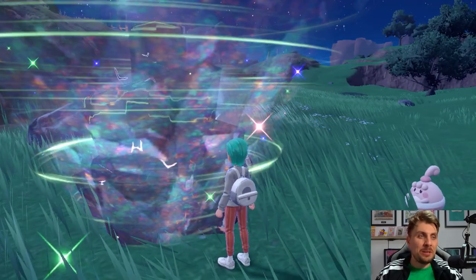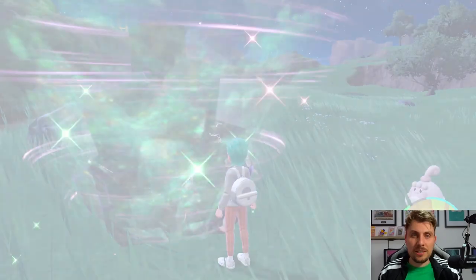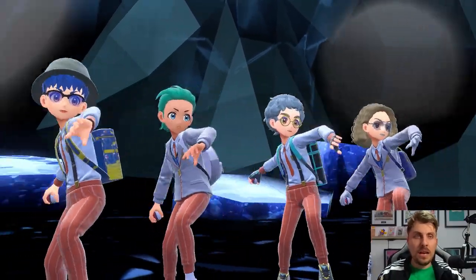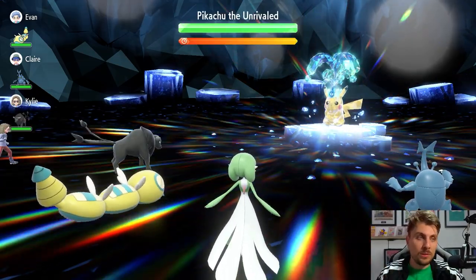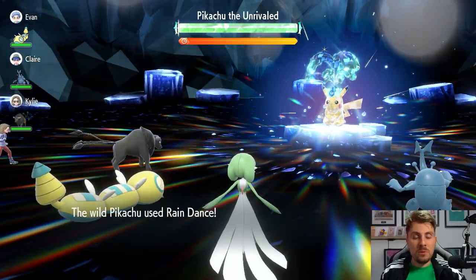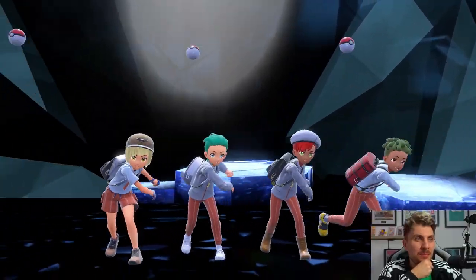Rather than explain it, I'm going to go into the raid to show how it works — though there is a caveat. You're going to need a partnering NPC Pokemon of Arbolivia so it can set up Grassy Terrain for your Grassy Seed to activate. If you enter the raid and don't have an Arbolivia as a partner, just run and re-enter until you do get it — it's essential for Gardevoir to operate. Here we haven't got Arbolivia yet, and you can see the Trace ability activating Lightning Rod immediately, giving us immunity to all electric type attacks.